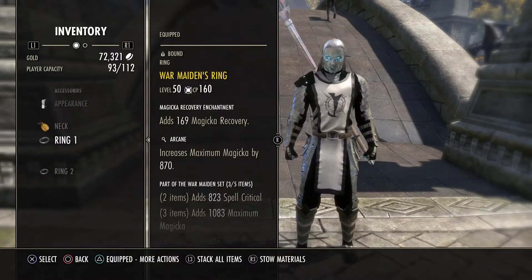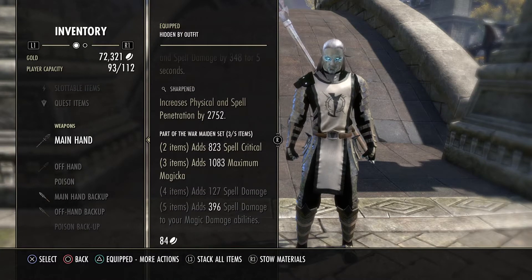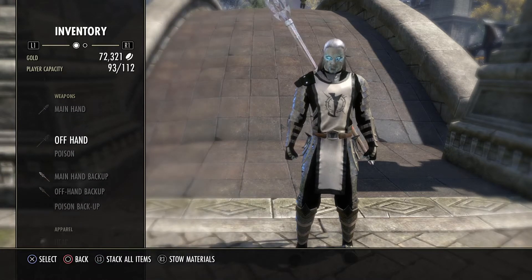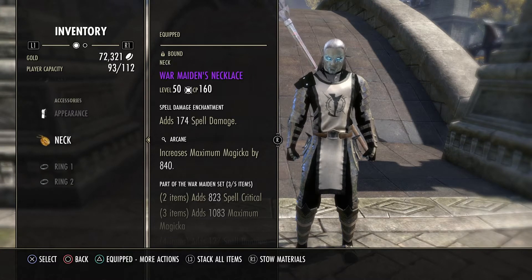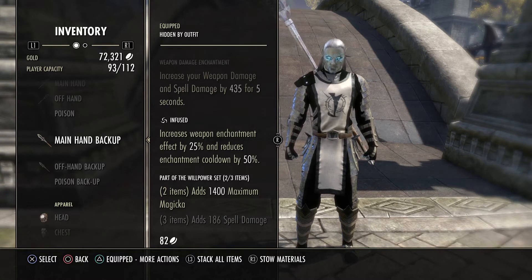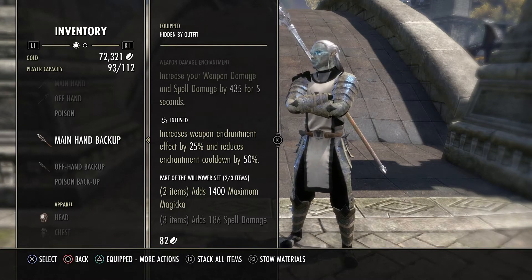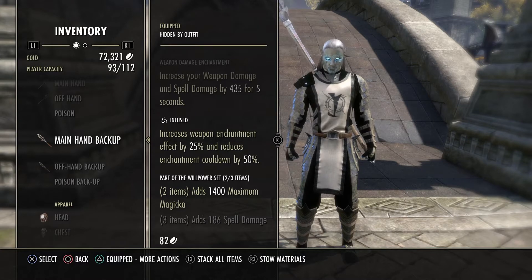Let's go straight into it. We're running War Maiden on the front bar — the staff, which now counts as a 2-piece set — and then we're running 3 jewellery pieces. I'm running 1 spell damage and 2 recovery there, and the damage is good enough. We're running a 1-piece Willpower staff on the back bar. The 2H gives us the 2-piece bonus which is the Max Magicka, and having the Willpower there gives us a bigger shield on the back bar when we're being chased down by a Zerg.